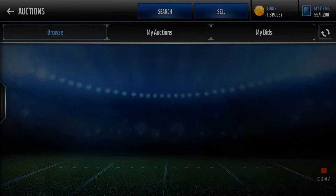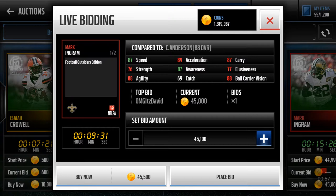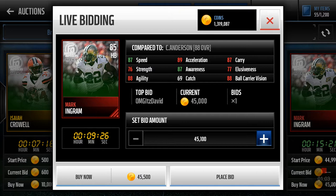Next one will be the halfback and he's right here — Mark Ingram, 85 halfback. No stats or anything shown. So 87 speed, 88 ball carry vision, 89 acceleration, 87 carry. That's a really good budget card if you're working on a budget — really good card to pick up.